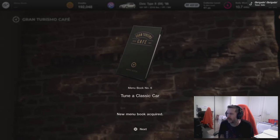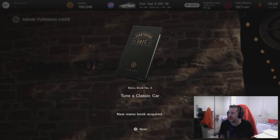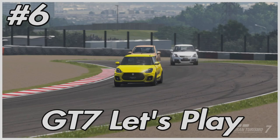The next menu book item is to tune a classic car, which should be fairly straightforward — no racing on that one. We'll be doing that in the next episode. That's it from me today — I hope you enjoyed this episode of the Gran Turismo 7 let's play series. I'll endeavour to get the next episode out on Friday, which will be menu book six covering tuning the car, and we might jump into the next menu book item as well. If you enjoyed this, consider watching more content from the playlist. Until then, this is Lad from Set Play Gaming — see you guys real soon, have a nice week.